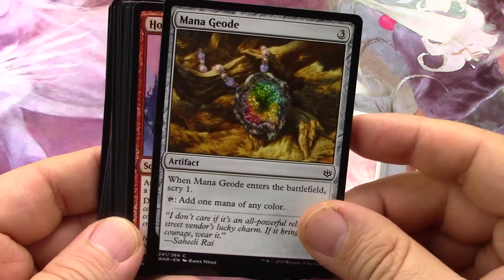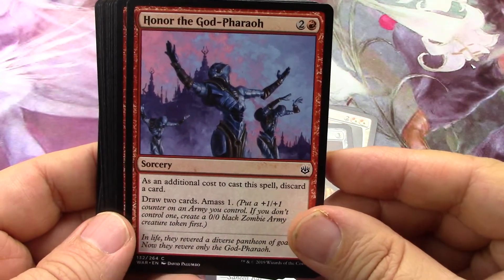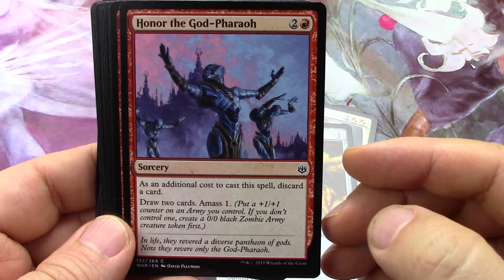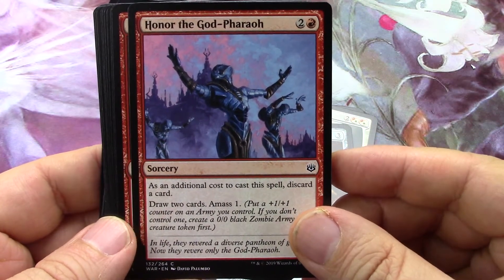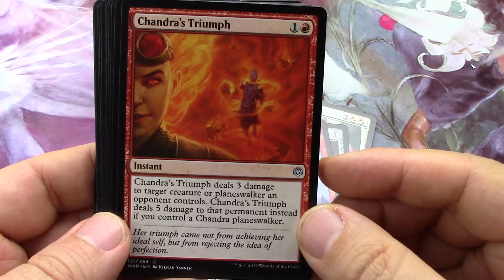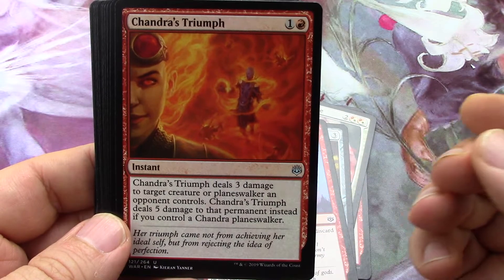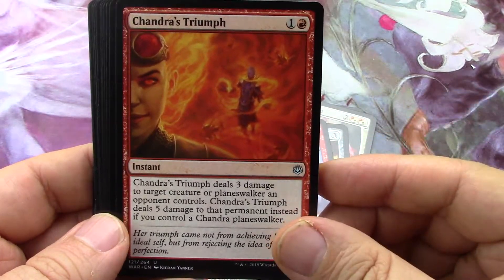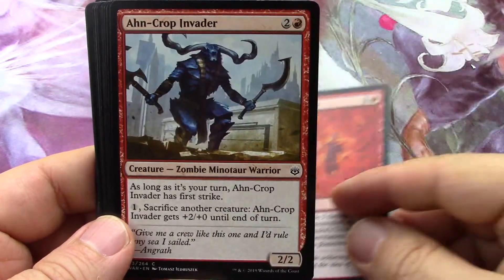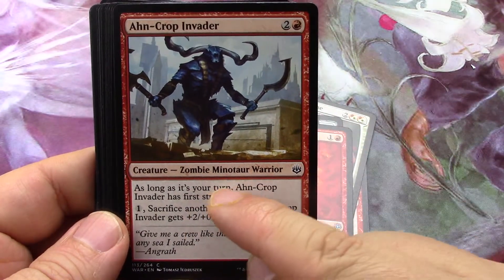Little mana rock - a little heavy on the three-drop but still useful in limited I'm sure. Discard a card, draw two cards, amass one - yeah, you're playing with your graveyard so this will be a red-black amass deck. Chandra deals five damage if you control a Chandra, otherwise three - that's not bad. The damage is to a creature or planeswalker an opponent controls - nice.